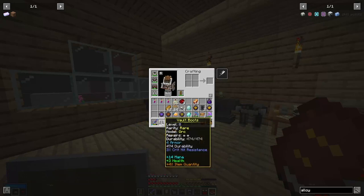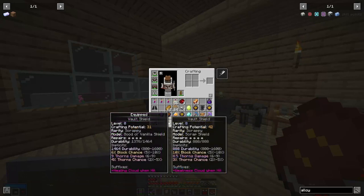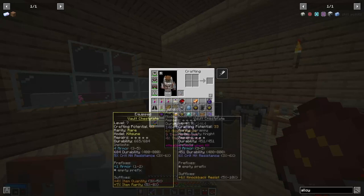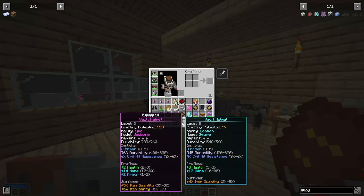These boots give you armor, health, mana, crit resist and item quantity — but they're actually worse than my level 0 jawbone ones by the looks of it, though they do have a new transmog. This vault shield has a decent block chance — it's got the high roll at 10%, though it's slightly worse in terms of thorns, but the thorns thing has such a low chance to trigger that it probably doesn't matter. This chestplate is just plain worse than the one we currently have. The helmet is 3 armor, 4 crit resist, 3 health, 13 mana, 4 quantity — a little bit more health but otherwise plain worse.